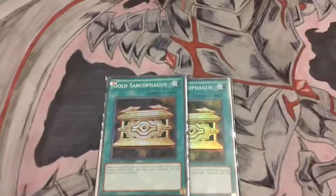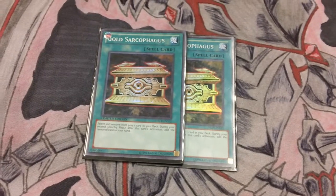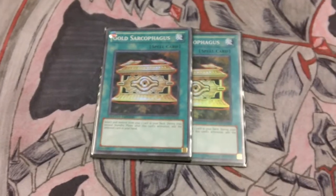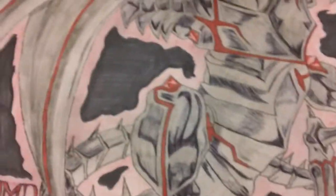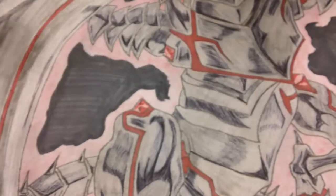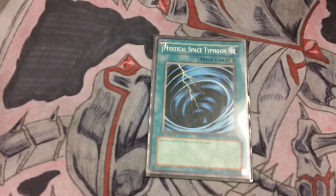For spells, I run two Gold Sarcophagus, which speeds things up if I need certain cards — like if I'm facing a Burn deck, I can go for Prime Material or Heavy Storm or my Future Fusion. You can usually stall two turns to get what you need. Monster Reborn — staple, everybody knows why you play it. Heavy Storm — staple. I run one Mystical Space Typhoon. Dark Hole — staple.